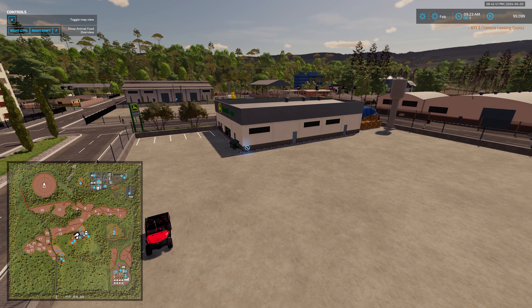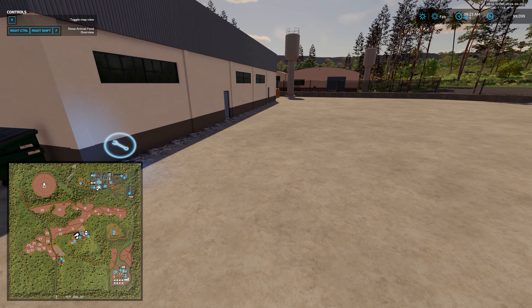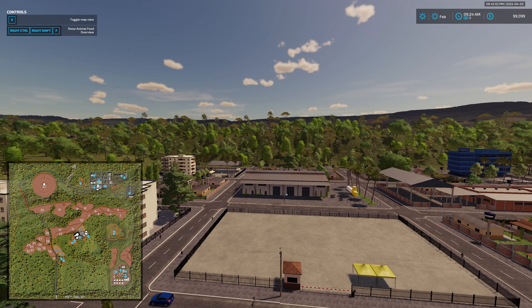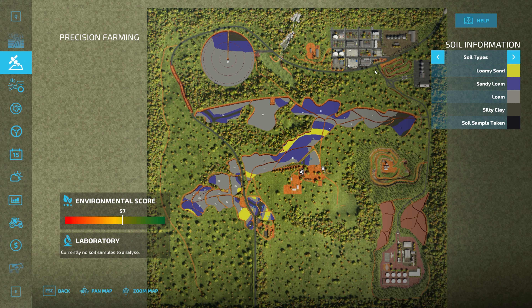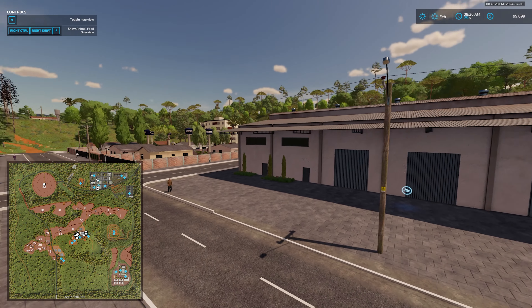We have a bale sell point located here, a vehicle dealer, and you need to go inside to buy vehicles. Going ahead and picking up a Mahindra — it spawns around the back of the building. The workshop trigger is located right here and does not include corner markers, but it covers basically the whole area around the back of the building, making it a fairly extensive maintenance trigger.